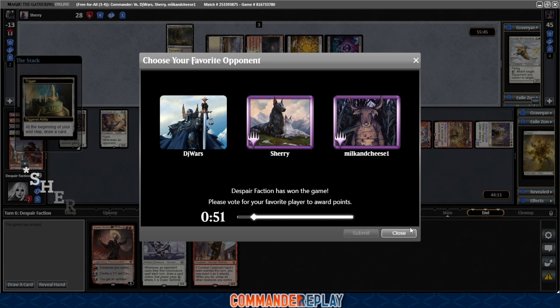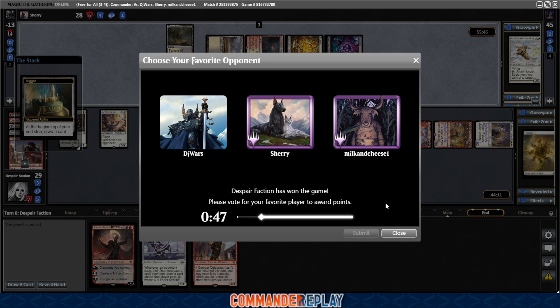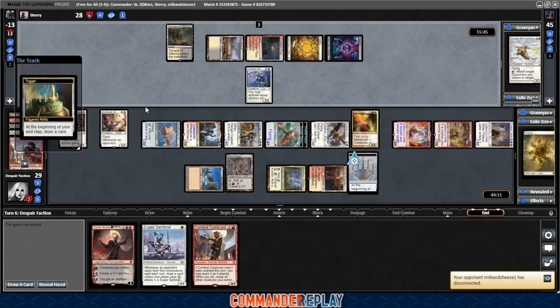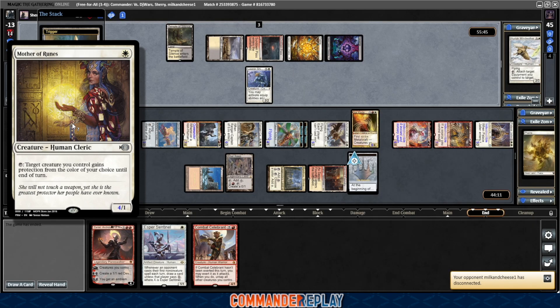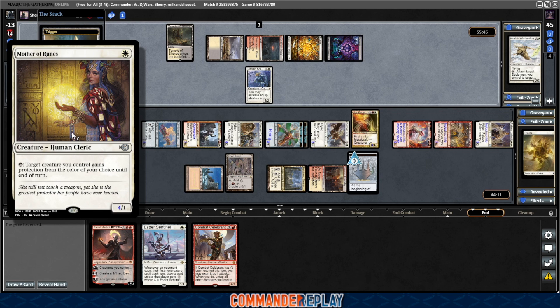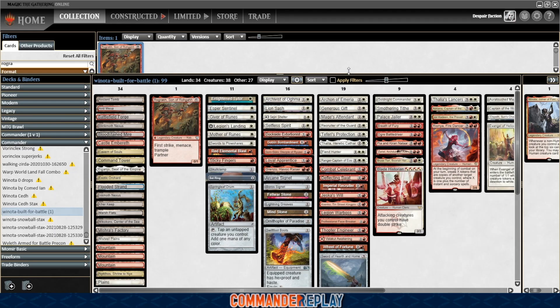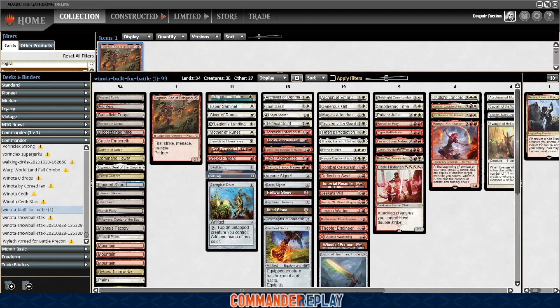I don't think there was any removal this game, and like, there has to be removal against Winota — that's just a thing that has to happen. Now, it's tricky because of the Mother of Runes, which kind of gets rid of a lot of spot removal, really means that it needs to be a board wipe and probably not a red board wipe. Although the red board wipe would still get rid of everything else — it would get rid of the Mom, and then once that's down, you wait a turn and then you can shoot Winota, and then we're in a bad spot. The key to Winota is interacting with Winota.